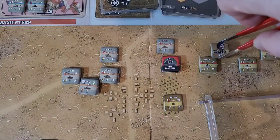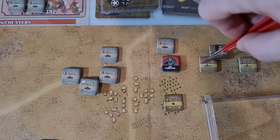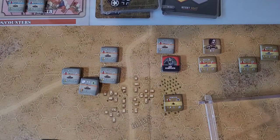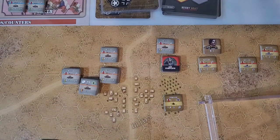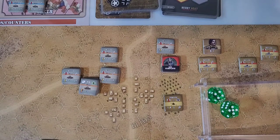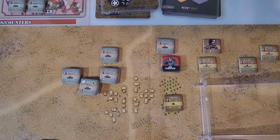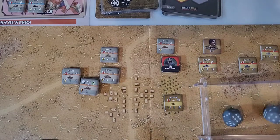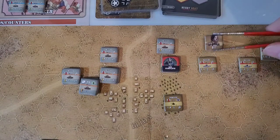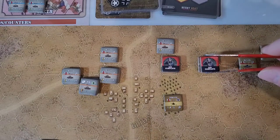Now the Matilda has a range of four — one, two — and there's a leader there who adds a modifier to attack rolls. So it's two dice hitting on fives because of the leader. We get one five — that's one hit. The M13/40 gets two dice to save, needs a six, and got a six. So that one is fine, and it's now ops complete as well.